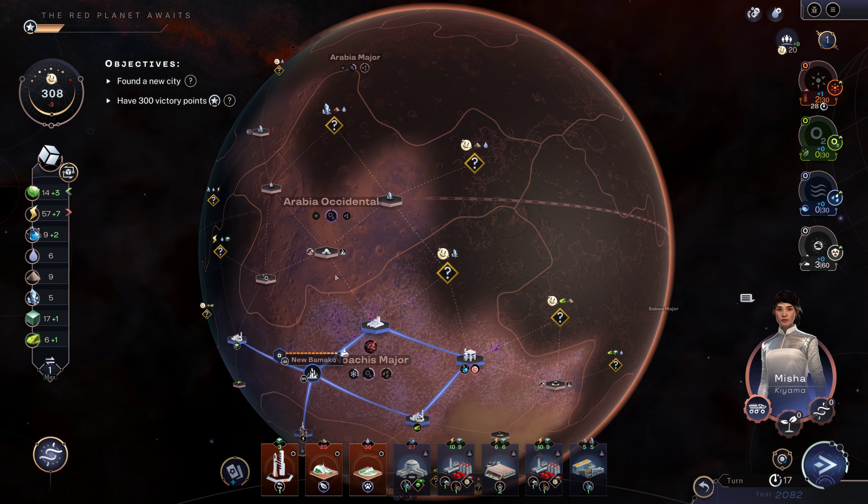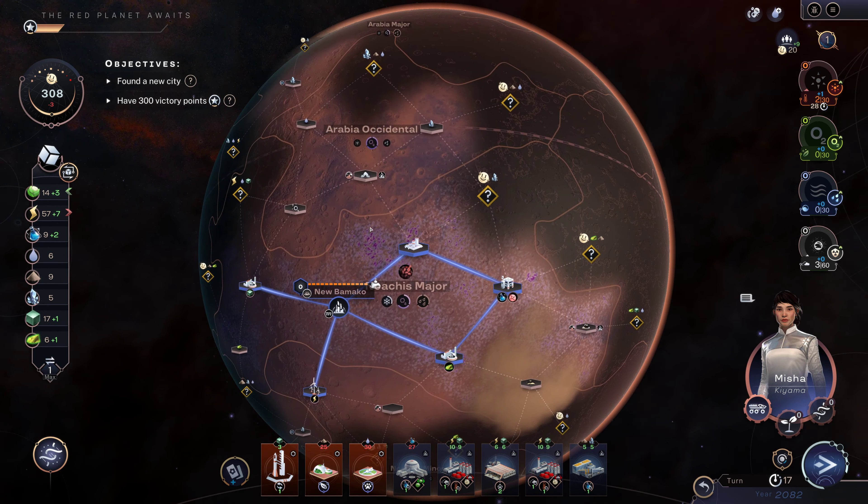As for where do we explore — if it says minus five like this, that means you'd have to go through a sandstorm to explore it, so your people don't like that idea. They want you to pick someplace that you don't have to do that. I'm gonna pick this spot right here — it's a crater, that's another potential city location. I don't know that I will use it but it's there, it's available.